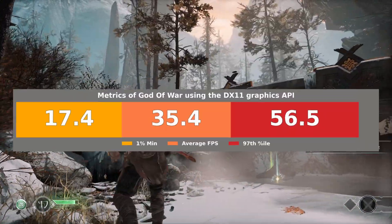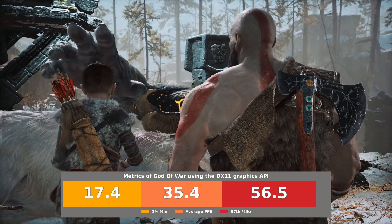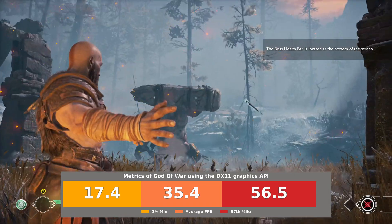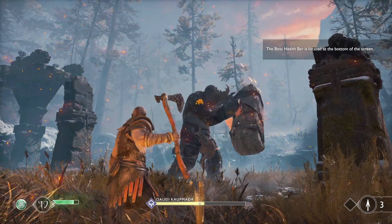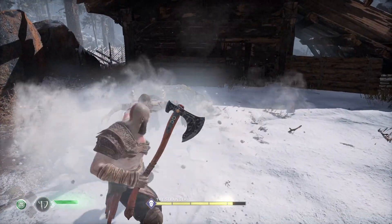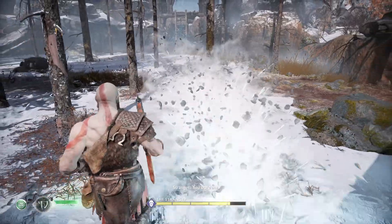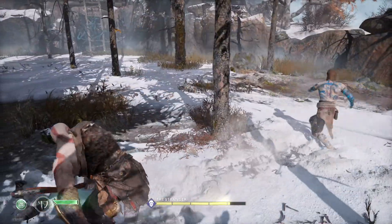Over a three-minute capture, the game averaged 35.4 frames per second, with 1% lows at 17.4 frames per second, and a 97th percentile mean of 56.5 FPS. We're getting PlayStation 4-like frame rates on the B580 at the moment. But if you're a PC gamer, your hierarchy of needs includes high frame rates, buttery smooth visuals, and low input latency when you pay $250 or more for a discrete GPU in 2025.